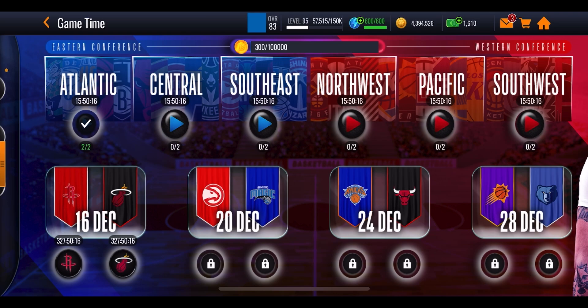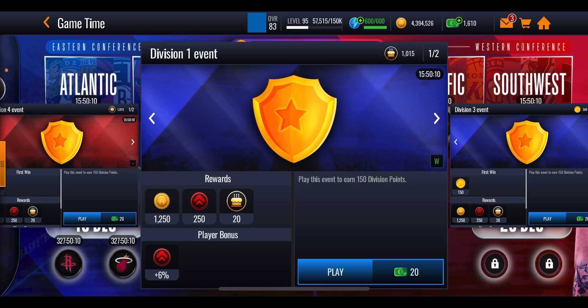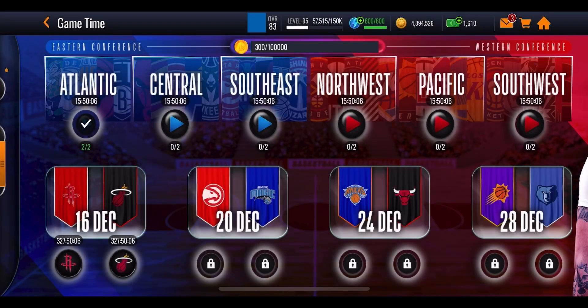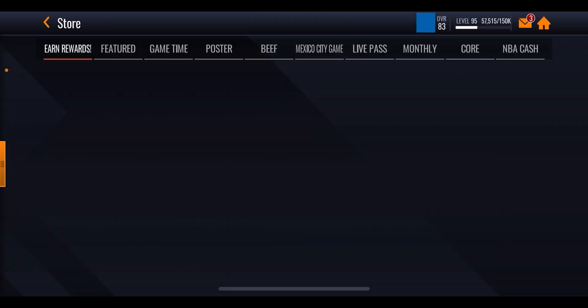The promo is out for a total of 14 days, basically two weeks. You might have to stock up on NBA cash — you can definitely do your daily objectives because that will help you out quite a bit. You can also do your cash offers in the store itself.